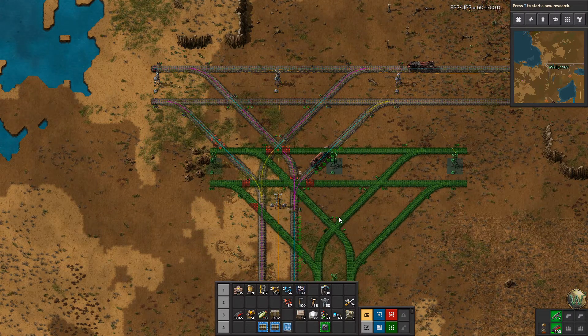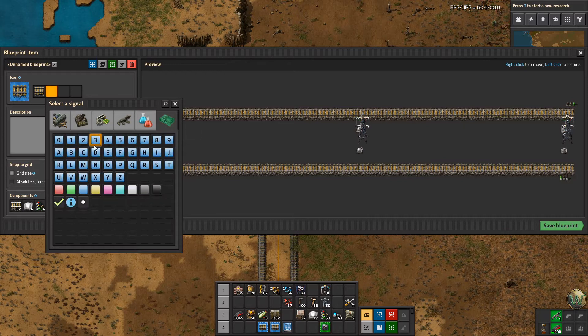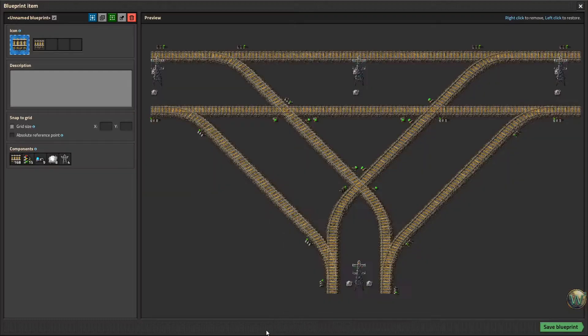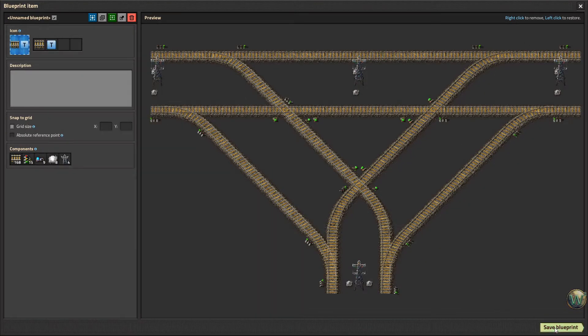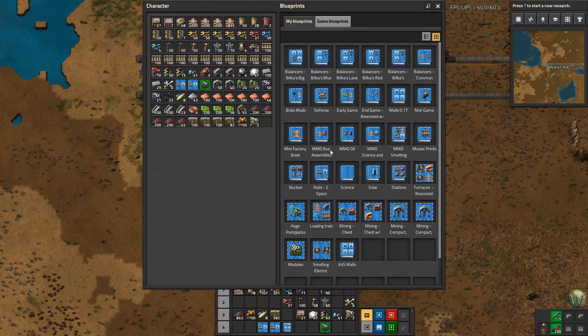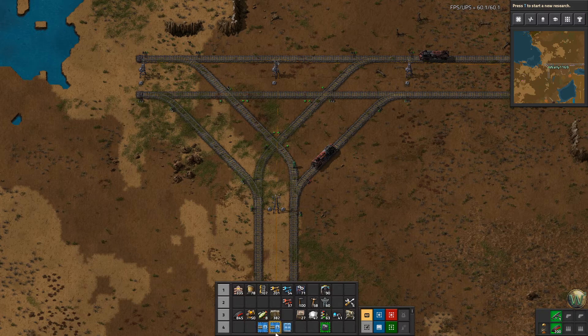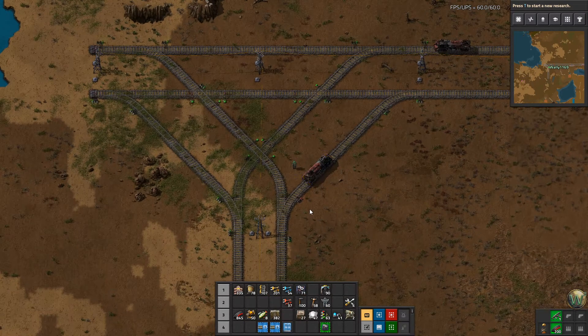The tightness — meaning that we need extra chain signals instead of rail signals — is also important. So what I'm going to do is blueprint this so we have it for future play. Let's copy that and drop it in there. This one should be saved with the letter S for straight track, and this one should be saved with the letter T for a T intersection. You can put these in your blueprint library — I like to keep certain blueprints, especially for trains, handy for the purposes of a particular map.